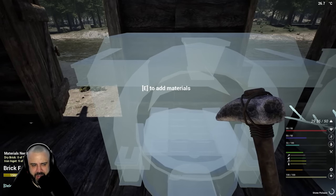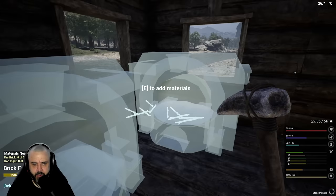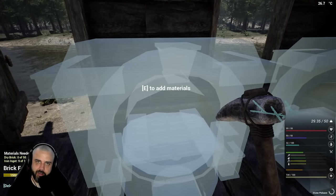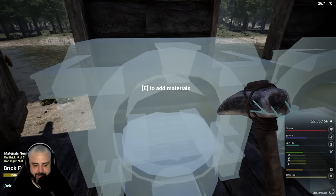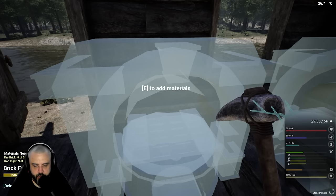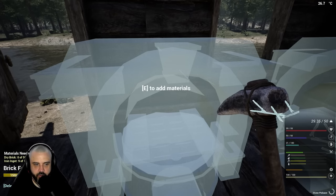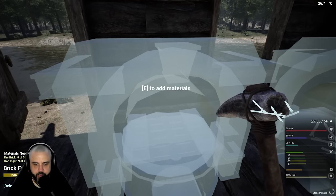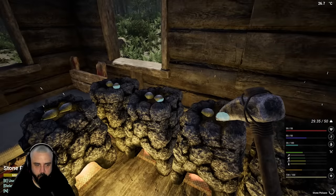We're gonna do this one thing at a time - get our iron ingot filled on both furnaces, then we're gonna go back and make bricks. I like to have my inventory clear. I don't like to do more than one thing at a time because my brain scrambles, I get angry, I start making fun of people - you get the point. It might take a while but we'll get there.